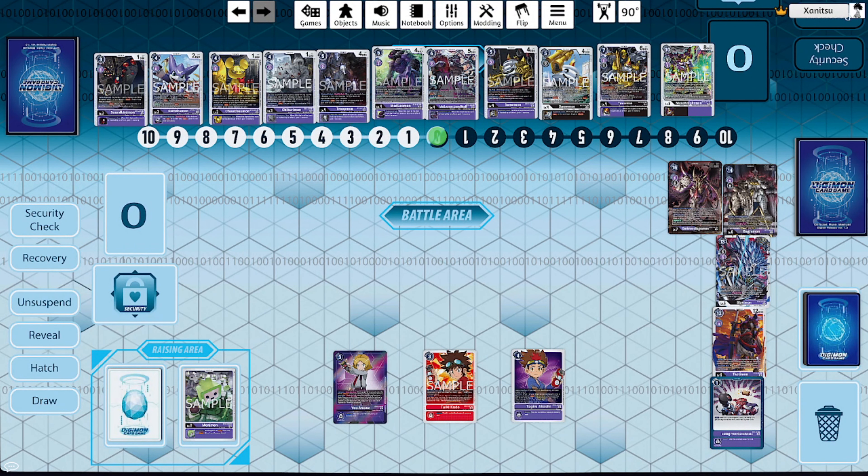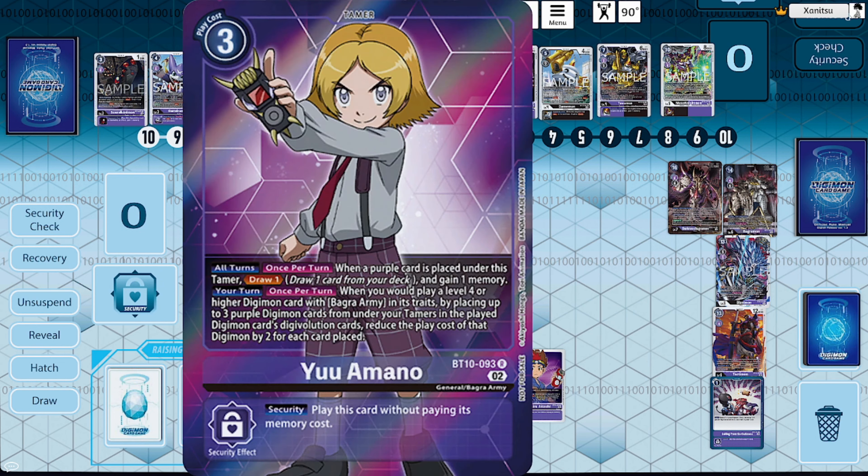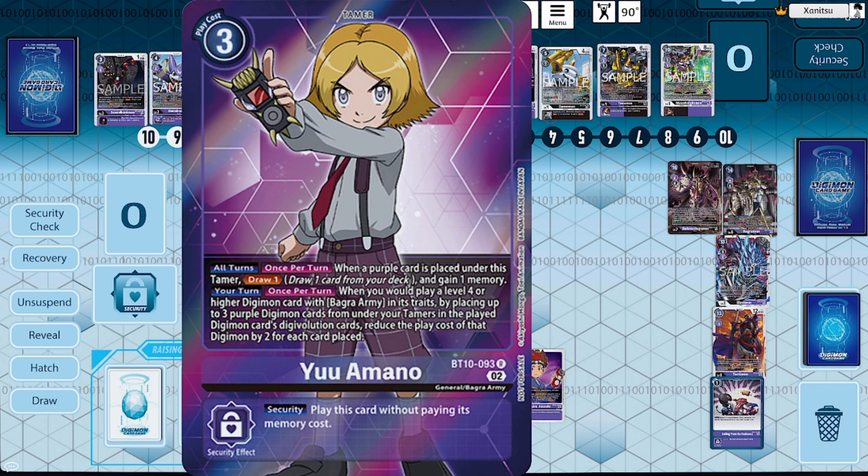As far as the general game plan and gameplay of the deck: you're just trying to line up your level 4s, sit on them to anti-tempo the opponent, slow them down so you can build up enough resources underneath your Tamers to play your level 6s relatively easily, then continue to control the opponent and start thinking about aggressing. When it comes to how to best utilize your cards, the center and key focal point of the deck is going to be around the BT-10 Yu Amano card, because of how much synergy it has with everything that Bagra Army is trying to do.